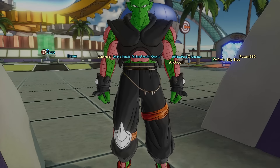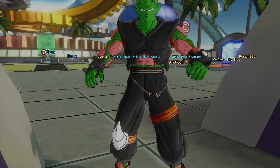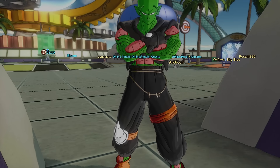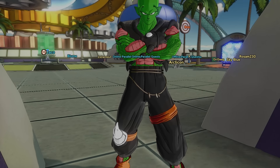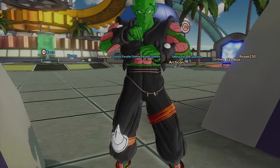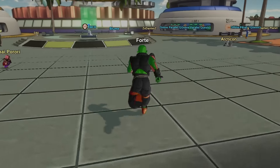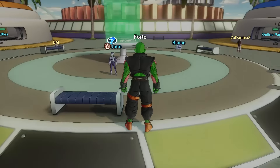Hey, what's up guys, welcome back to Dragon Ball Xenoverse. Today we are finishing the training with Jacko. You might notice Forte's wearing some different clothes. Where I live it's getting warm outside, so I figured let's give Forte some clothes he can breathe in. I feel like it's fun to just do a little change of pace.